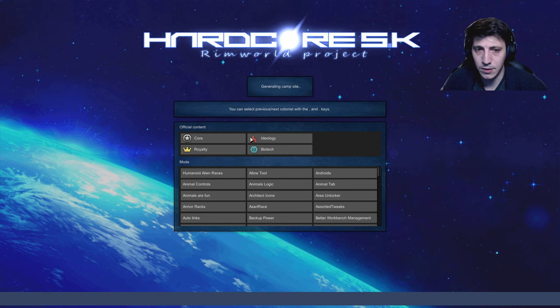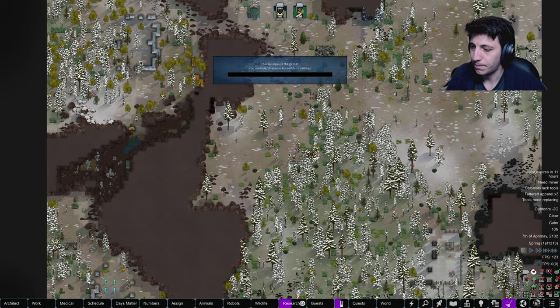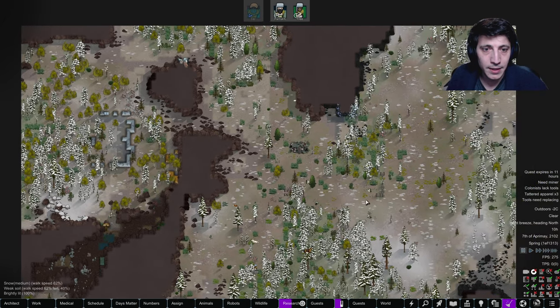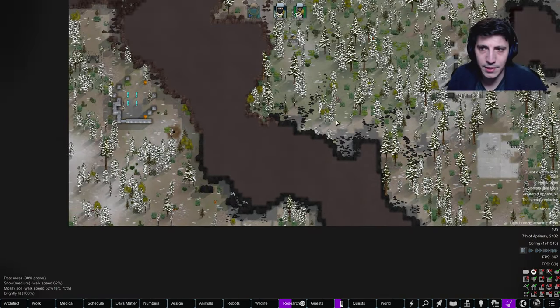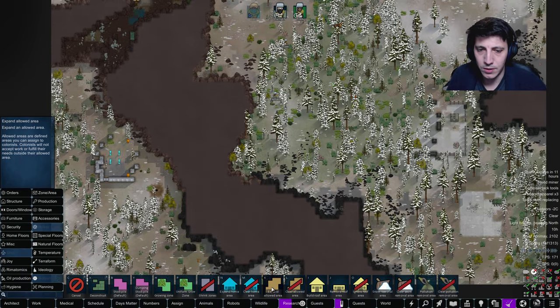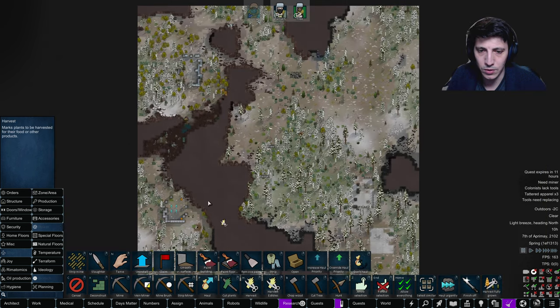Just set up camp here - this is totally fine. We're in the mountains and we can get some good stuff. I'll be right back once it loads in. Alright, there we go - we've loaded in. We're in the mountains. We need to get through this rocket man. And now we want to start harvesting everything that we can. So first things first, let's go in here and just harvest everything.